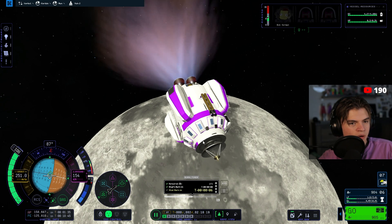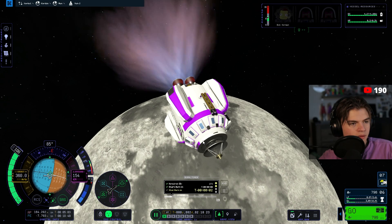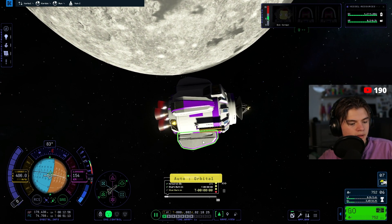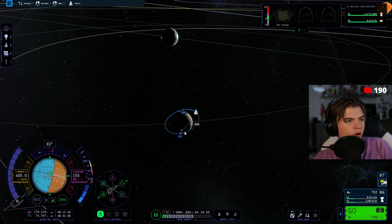You need almost no delta-v to get back from the Mun. Four, three, two, one — burn. Cut. Now we want to try to make a maneuver that's going to get us really close to Kerbin.